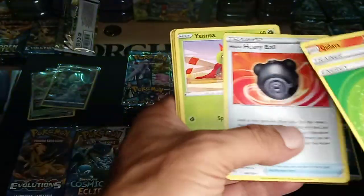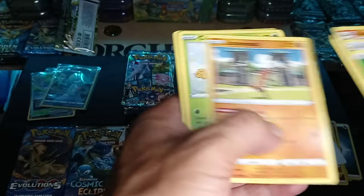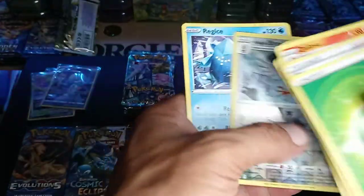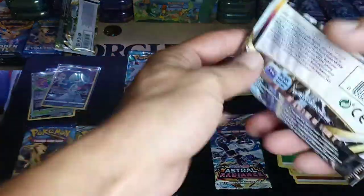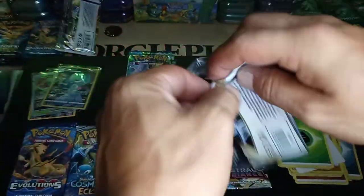Choi, Quilava, Heavy Ball, Sudowoodo, non-hollow rare. Where's the hits at? Should've grabbed a different ETB.